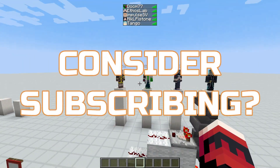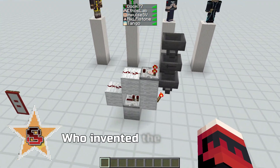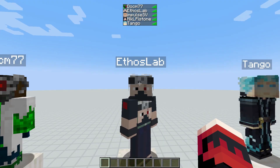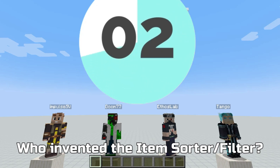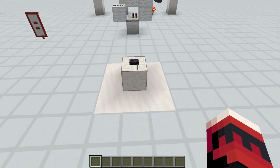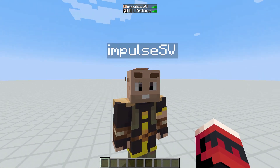Once again for question 8, I've spawned in two more epic gentlemen: DuckM77 and Tango of the Tech Variety. Because this time I want to know who invented this item filter. Was it Impulse, was it DuckM77, was it Etho once again, or was it Tango Tech? You can answer now. Okay, let's see who invented the filter — it was Impulse! And everyone on my community page also knew that Impulse invented this filter.